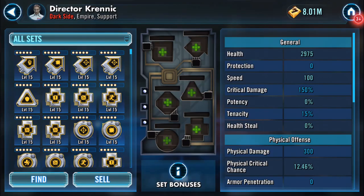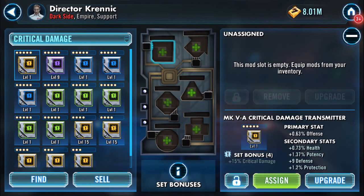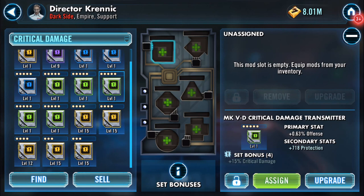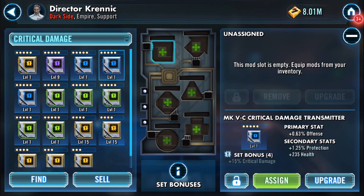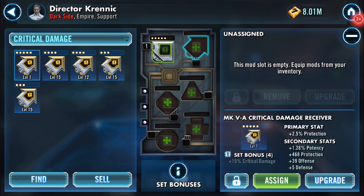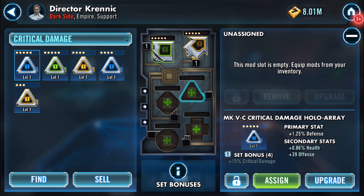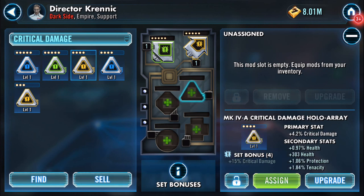So what do we want to put onto Krennic? I did a couple of crit damage packs so I'm not sure exactly what I've got crit-damage-wise. I don't think I've got any — I think we've already been through here. Did I get anything with speed on it? I'm gonna chuck the potency on there. I've only got one level one and it's a protection — so be it. Oh a gold one — we'll go with the crit damage.